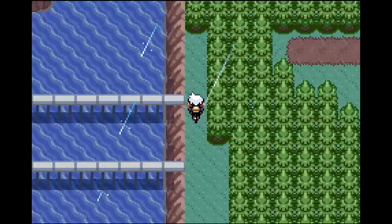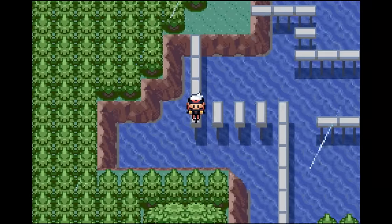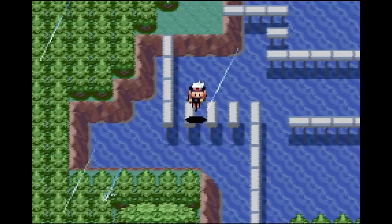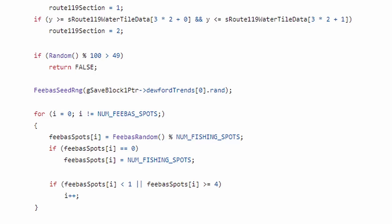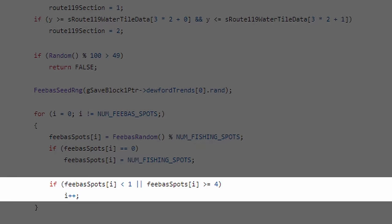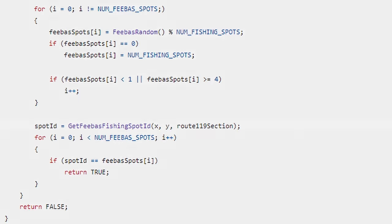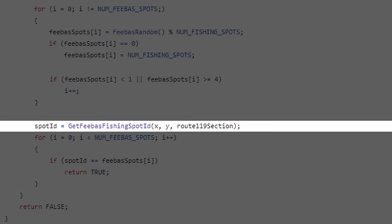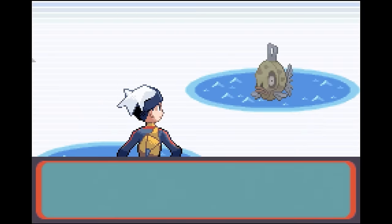I have some questions at the moment. Like, why is Feebas even allowed to appear in these spots where we can't reach it? Can we solve it by going to the root of the issue and figure out why Feebas is even appearing there in the first place? They decided to solve it like this, but we'll get more into this soon. Now lastly we call a function to get the fishing spot ID that we're currently fishing in, and compare if that ID is in the list of the generated Feebas IDs. If it's in the list, then we generate a Feebas.